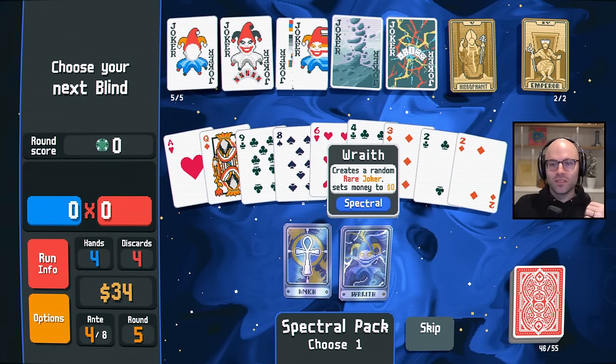Holy cow — 2 million points on ante 5! I think we should change nothing, man. Change nothing. Just look for more Jupiters. Or some flush houses, I suppose. And then tarot cards to convert more cards into that polychrome jack. There's some serious cooking going on.